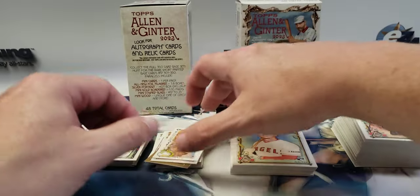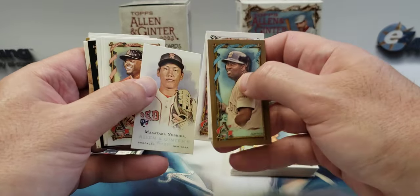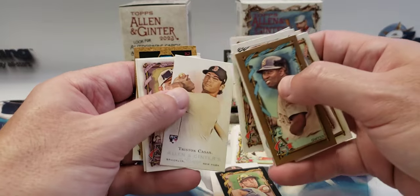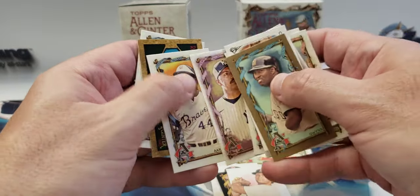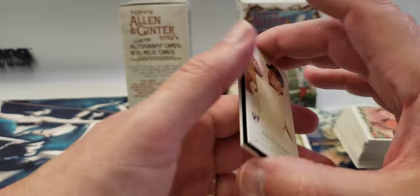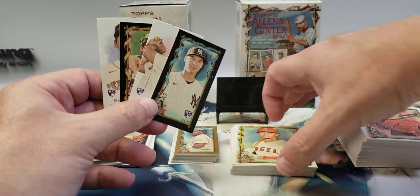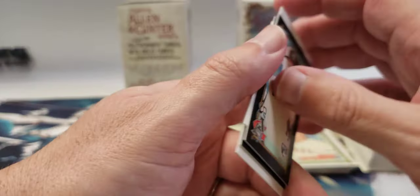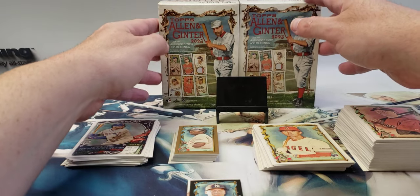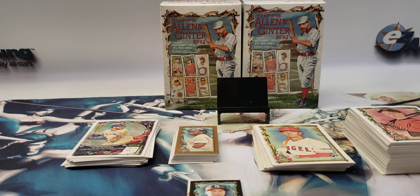So these are our short prints, and the Volpe mini black rookie is probably the biggest card. Also the gold Gwynn, the Yoshida rookie mini, the Liberatore black mini rookie, and the Tristan Casas. Volpe is probably the biggest card out of these two blasters and it's a mini — I don't know what they're going for. Those are the four rookie minis plus the base rookies. Thanks for watching — if you don't mind hitting the like button, drop a comment below, let me know if you pulled anything big out of these blasters and what you think of them. Consider subscribing — thanks and have a good day, bye!